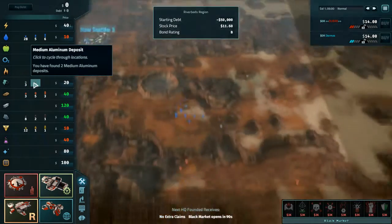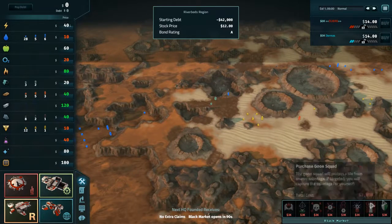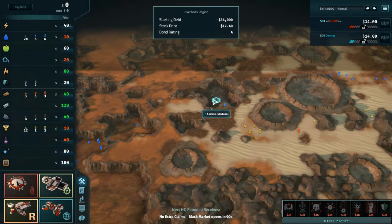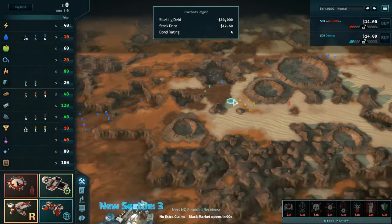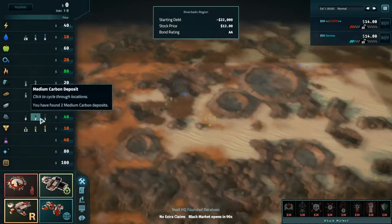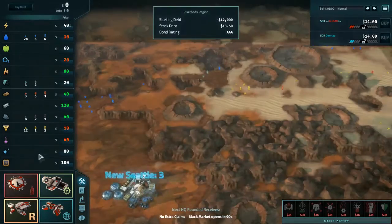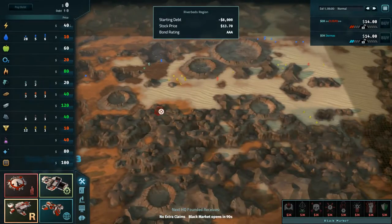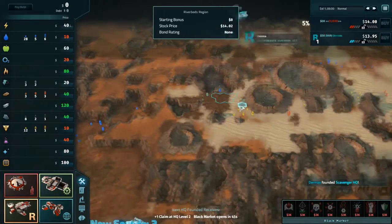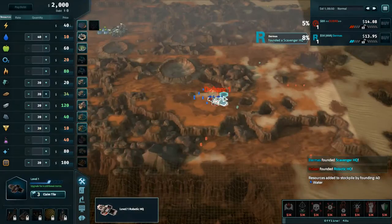Two things jump out at me. There are nukes on the board, but there is this really nice scavenger spot right here. It's got two high carbon, a medium carbon, it's near some water, near some silicon. It only has a medium aluminum patch, but pretty much everything a growing scavenger HQ colony needs. Steel's high, iron's high, carbon's high, fuel's high. Everything else looks pretty normal, and Dermis does decide he wants that high scavenger spot.